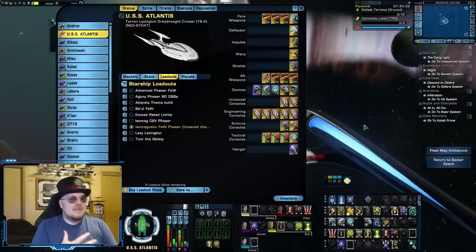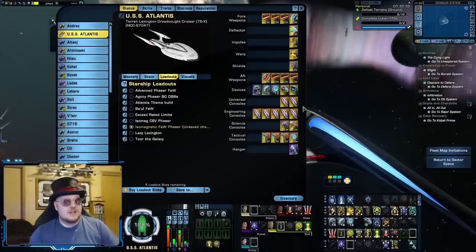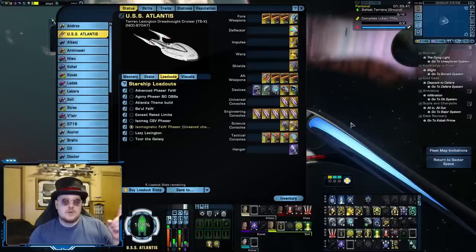It really pains me that this is also probably the least powerful DPS build that you can make. I've got seven isomags, three colony consoles, plus the DPRM, the Domino, and the Excelsior 2 console — this thing should be beefy. But all those combat logs I showed you earlier were all done on this build.